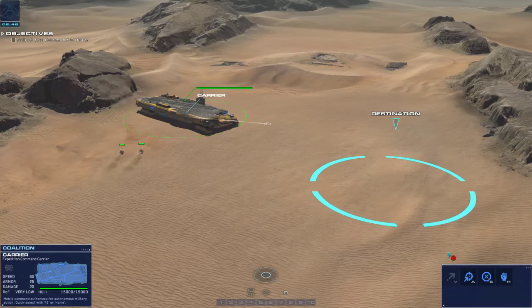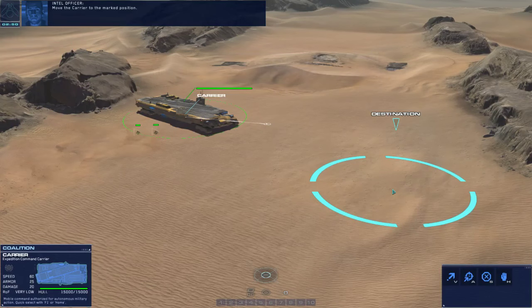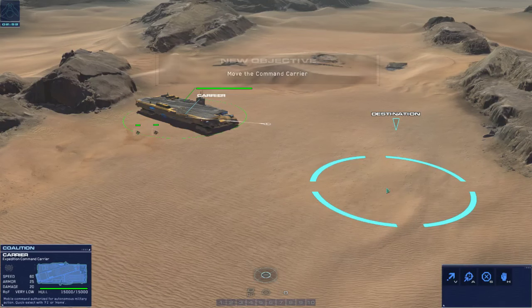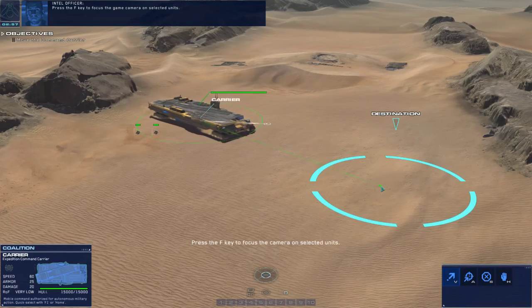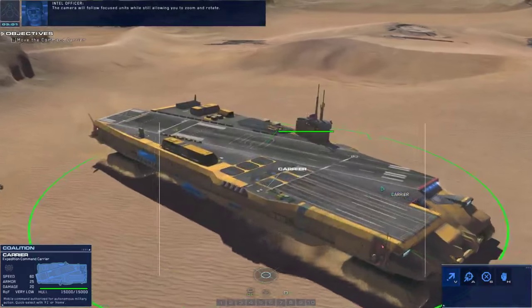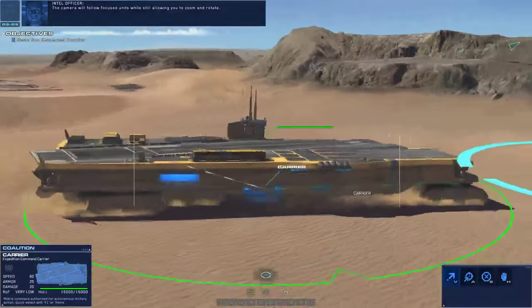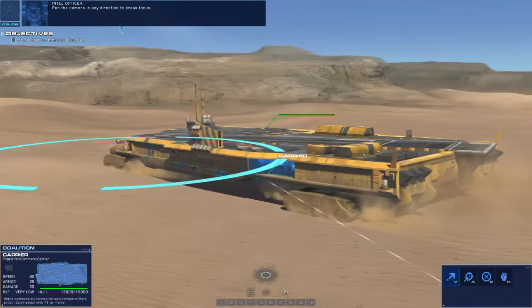So I'm going to select my carrier and move him here. Move the carrier to the marked position - I think I did. There we go. Press the F key to focus the game camera on selected units. The camera will follow focused units while still allowing you to zoom and rotate. Move the camera in any direction to break focus.